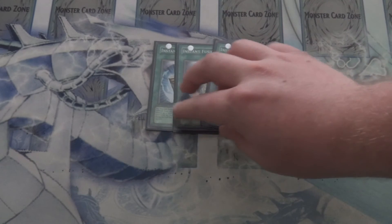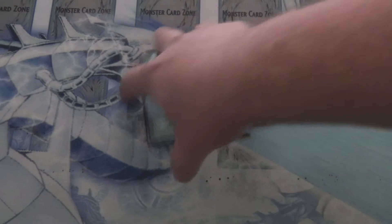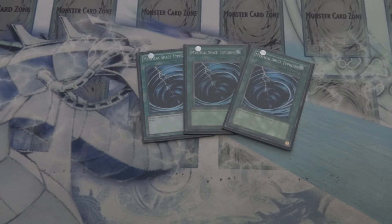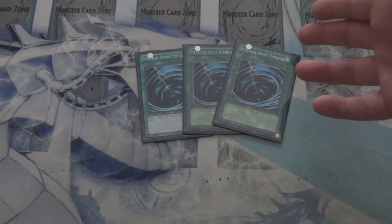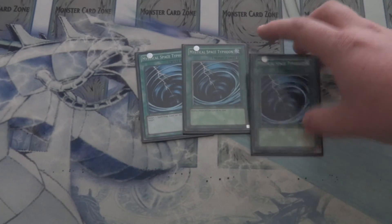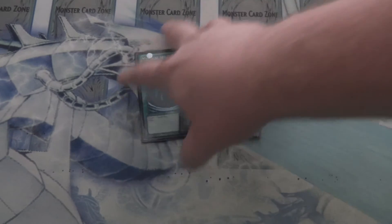Next we run Triple Instant Fusion, more or less to get to your level 4 fusion monsters to continue on with those level 4 Xyz plays that help fuel the build as well — definitely welcome needs for this build. Then we run Triple MST. I don't have a problem running this card at 3 here at all. If you're facing a back-row heavy deck this helps a lot, and even if you're not, having that live MST in your hand still feeds those Summoner Monk plays.